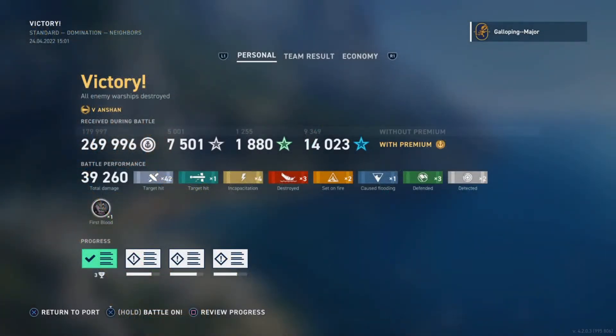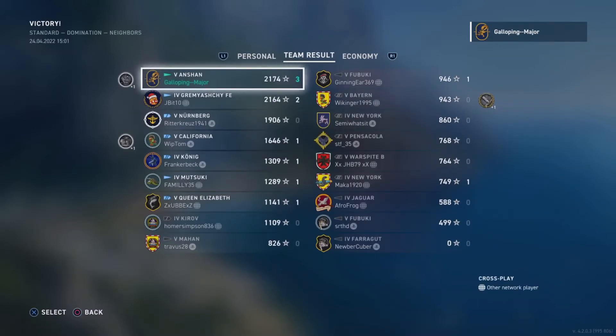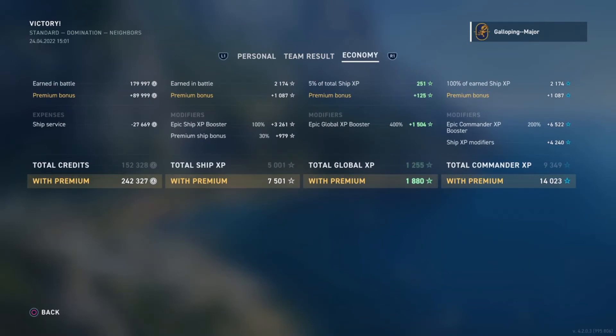We finished with 39,000 damage, which is quite low, but we took out two enemy destroyers and finished off a battleship with a flood using our only torpedo hit, also setting two fires and getting first blood. Economy-wise, walking away with 242,000 credits with a premium account and no credit boosters. As a Tier 5 destroyer she has improved earning potential — ship service cost was only 27,669 credits.